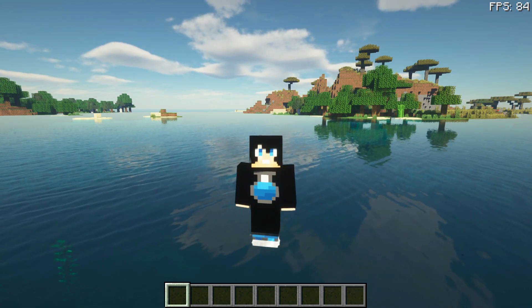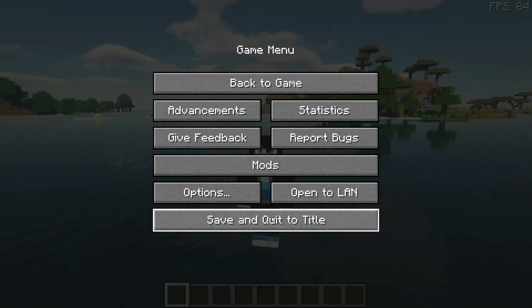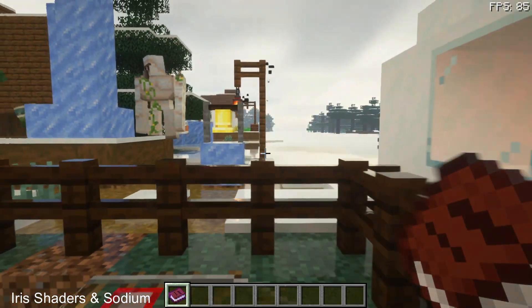Similar to my other sodium versus OptiFine tests, I am going to use my FPS stress map to test out these two shaders and see what kind of FPS I'm getting. So let me exit out of this and enter the Gamer Potion winter stress test map to see what kind of FPS I'm getting on Iris Shaders and sodium using the sus ptgi version 2.1 shader pack.